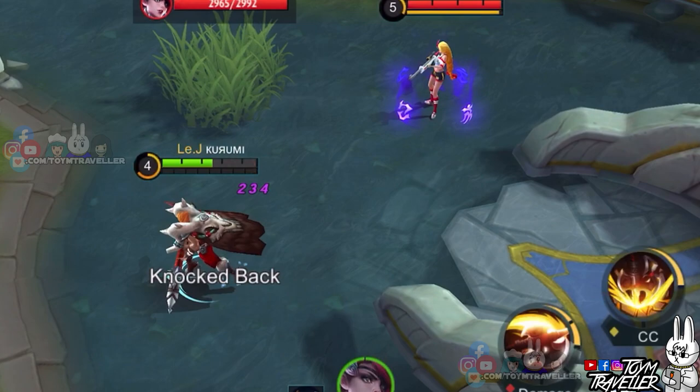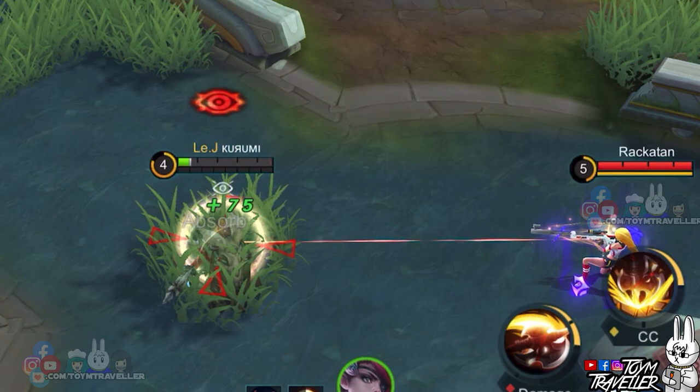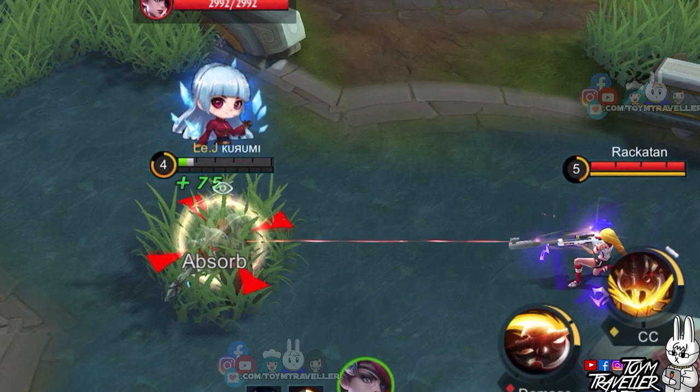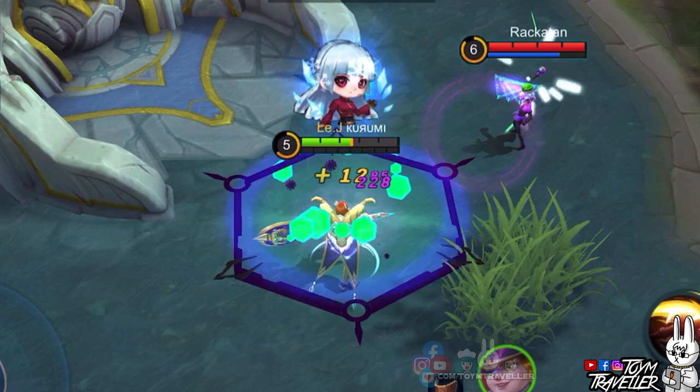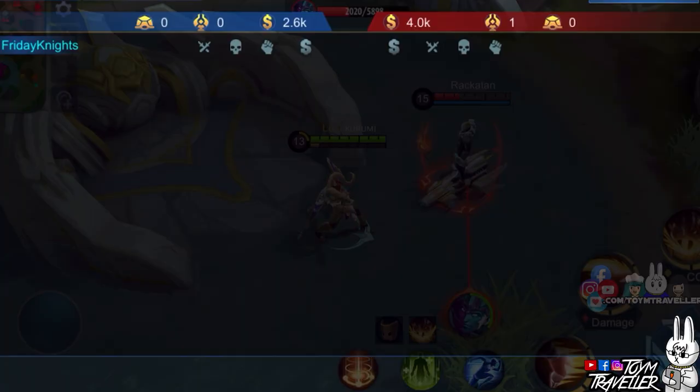Next, we have Lesley. Take note that Hilda's passive grants her a shield when inside the bush. So if you are dying and Lesley uses her ultimate skill on you, just head over to the bush and pray your passive is not on cooldown — this will grant you a shield to survive. Same goes when Harley uses his ultimate skill on you; just before the burst explosion, head to the bush to gain a shield and increase your survival.